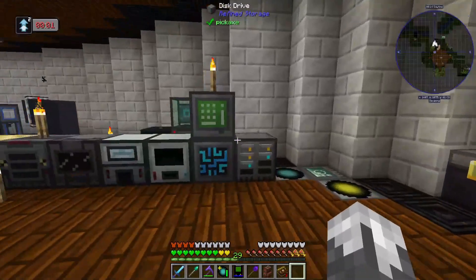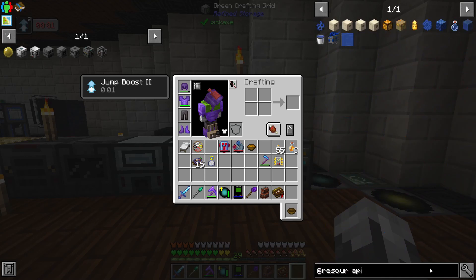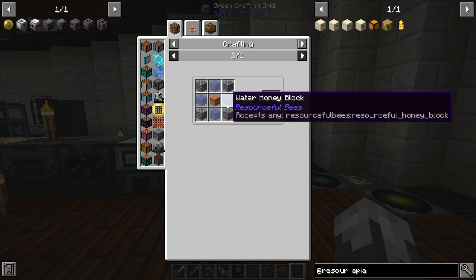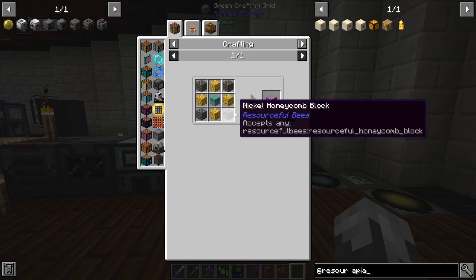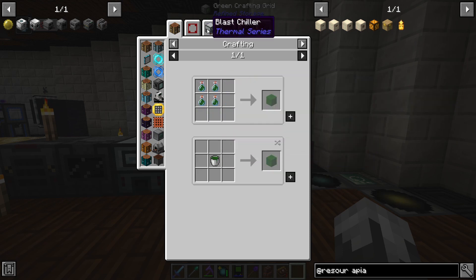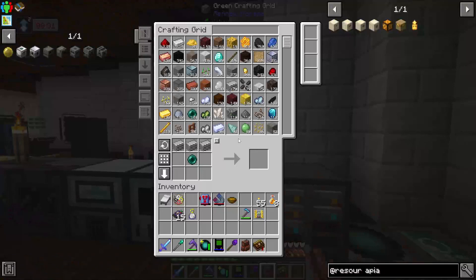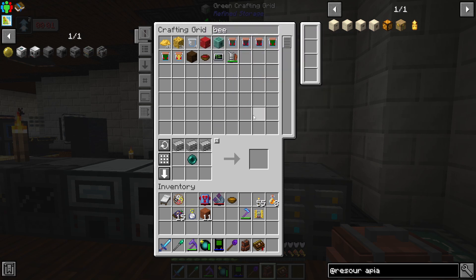Now we can start making our way down through different tiers of beehives. To get to making an apiary, I don't know if we'll have enough for a tier four or tier two yet. Once we get past tier two we've got to start getting into honey, and for each honey block we're going to need at least four bottles or a bucket's worth of honey. I'll start doing some crafting - we've got a few beehives in our bee nest storage.